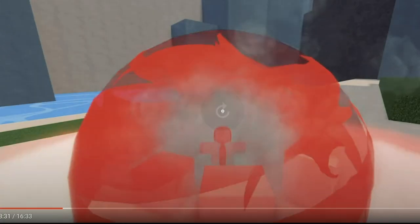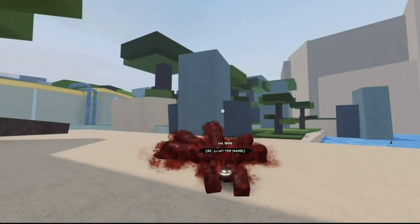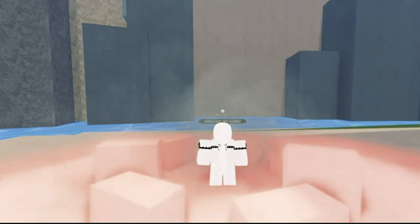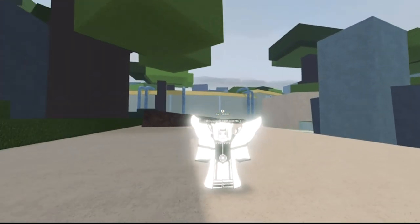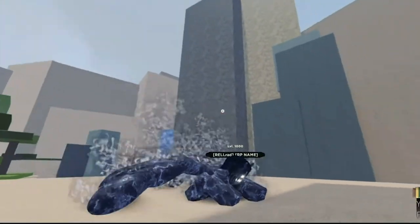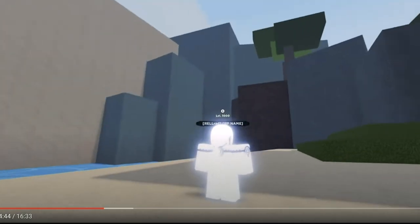Moving on to the five tails — this is the regular Jin Cloak mode for the fifth tail, looks pretty clean. Now the simple mode for the fifth tail looks clean, honestly might be my favorite. And the final mode for the fifth tail looks great, no cap. Moving on to the sixth tail — the regular Jin Cloak mode looks pretty clean with a bluish color to it.